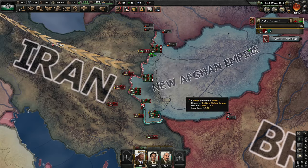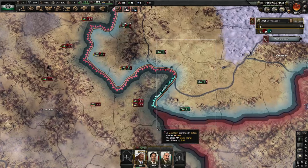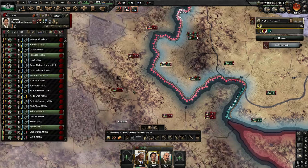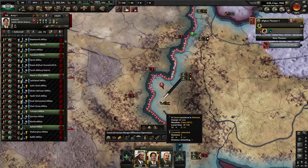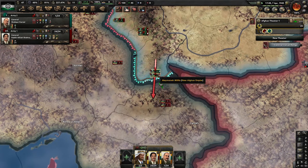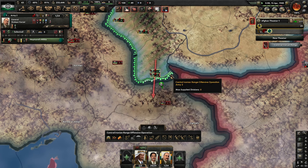We have a bigger military than Iran, so all we have to do is extend the front line, make them very thin, and then we would just walk through them because we have more units. We have been losing some land in the south — our units are attritioning so bad. This terrain is absolutely horrible. I don't have the civilian industry to make a supply hub either. Plus I was worried that once I got the supply hub built, the AI would instantly rush it, take it, and then they'd have a supply hub.